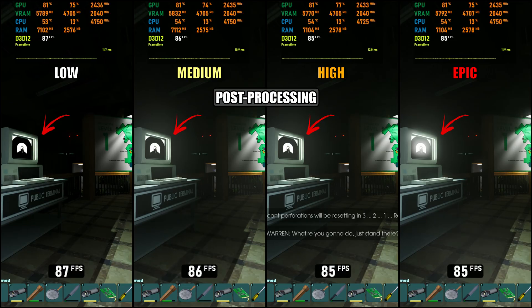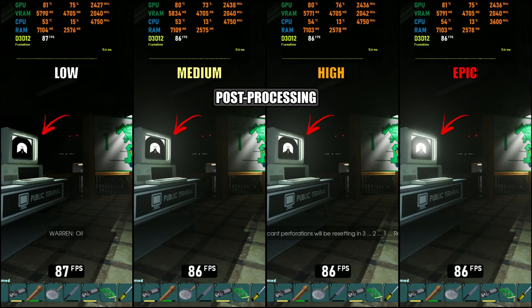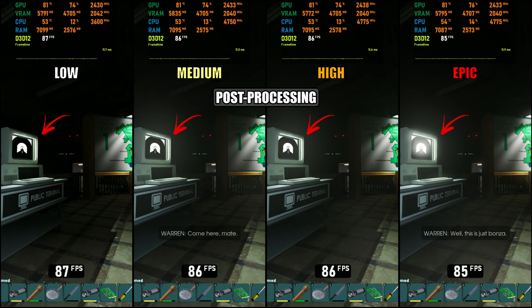Next is post-processing, which mainly ties into bloom but also affects things like refraction and particle quality. Performance-wise, the impact is almost non-existent due to the CPU limitation. Even on epic, the frame rate only dropped from 87 to 85 frames per second — that's about a 2.3% decrease.